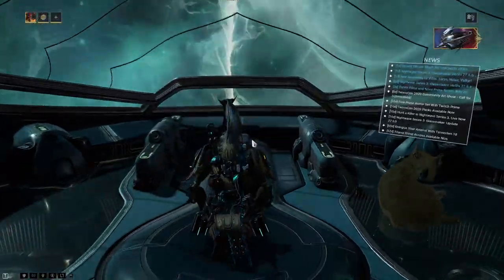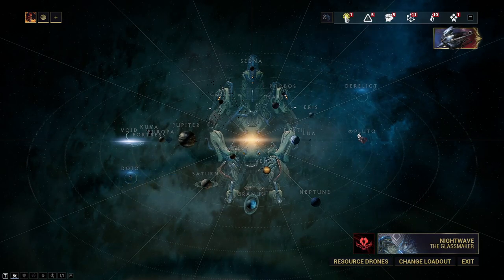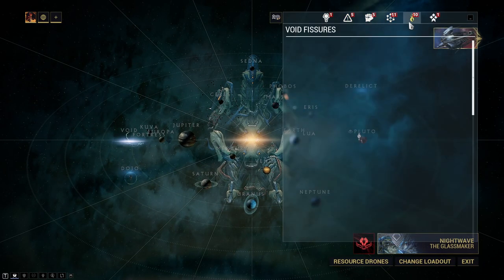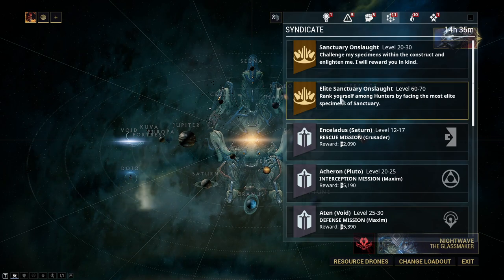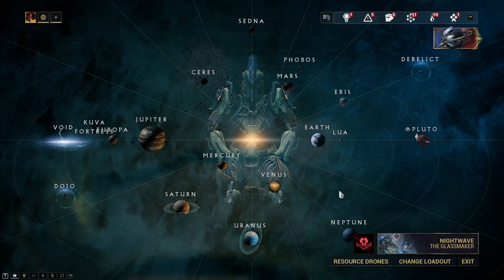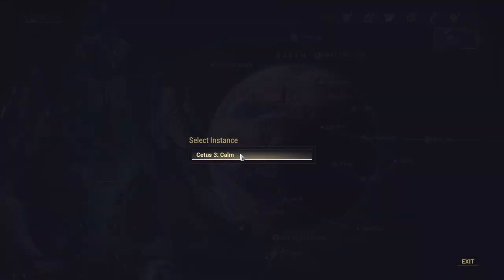If you lose the main blueprint or throw it away or whatever, you can get another through Cephalon Simaris — that pretty much unlocks these for a hundred thousand rep. So let's go to Earth and Cetus to take a look at those bounties.